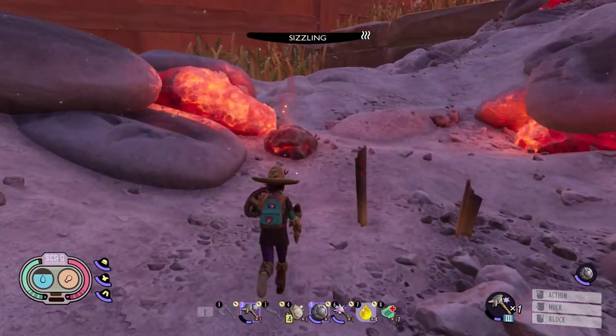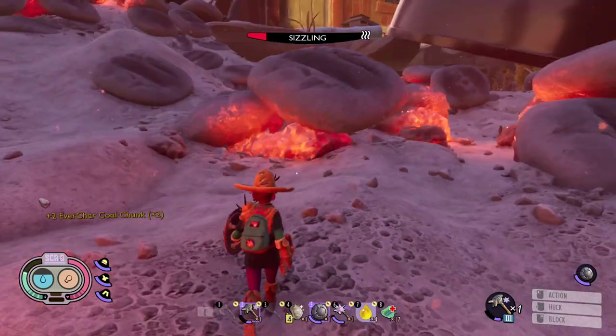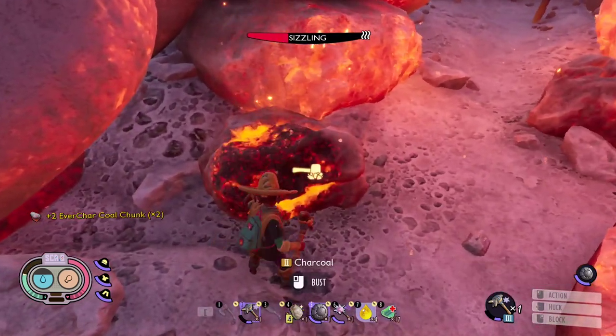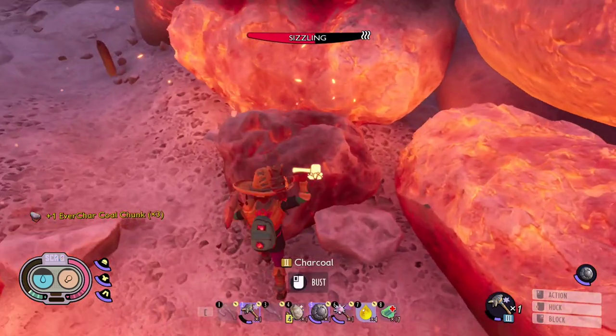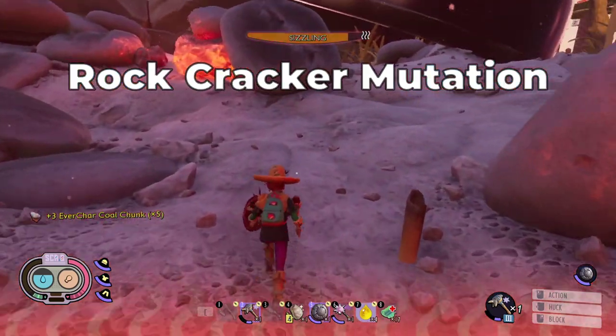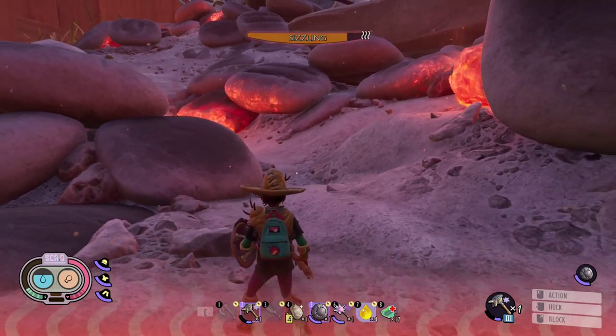There are two different kinds of charcoal: the one that burns, and the one we want. The ones we can farm are the smaller charcoals that have some fire sparkles coming out of them. With the Black Ox Hammer level 5 and the Rock Cracker mutation maxed out, it will take 2 hits to break each charcoal.